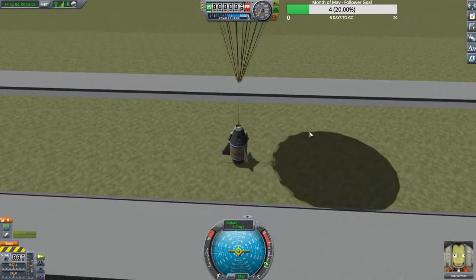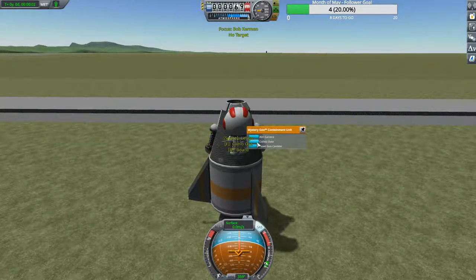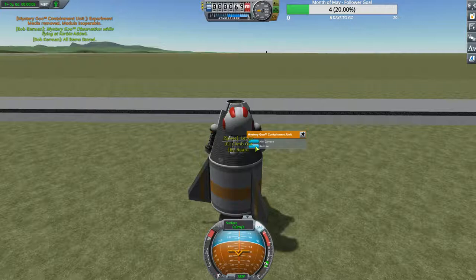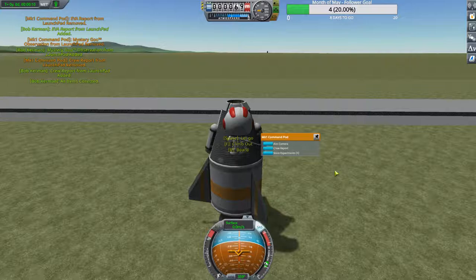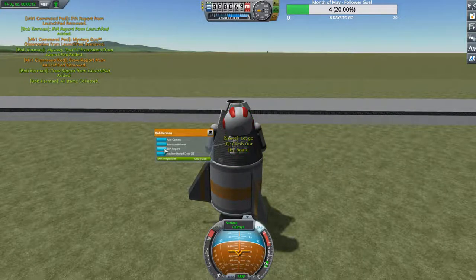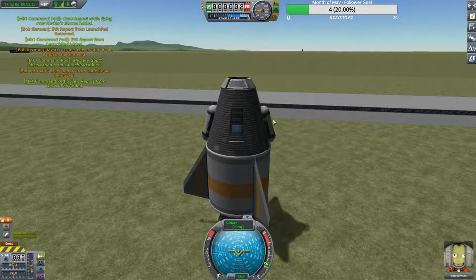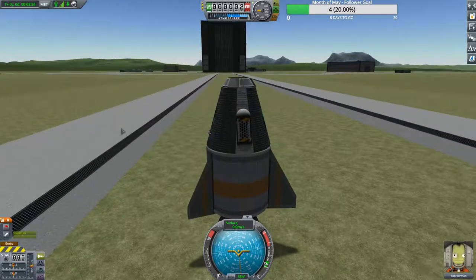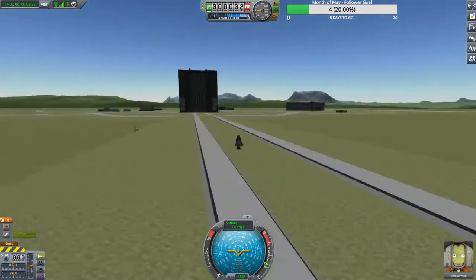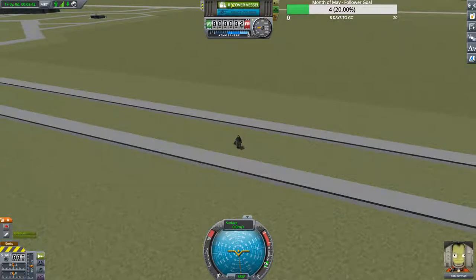We're coming down for a nice gentle landing. I'm going to EVA again. We can collect, take our data, do our EVA report, get back in, do another crew report, and do the Mystery Goo — and that's our first launch. We were able to gather quite a bit of science right out of the gate. All you've got to do is mouse over and hit 'Recover Vessel.'